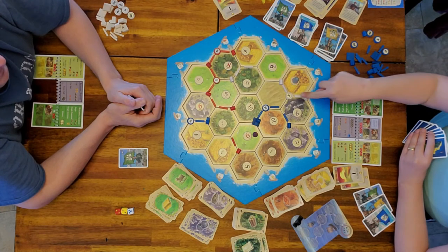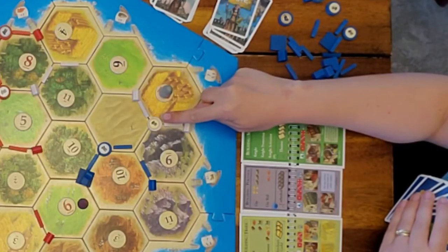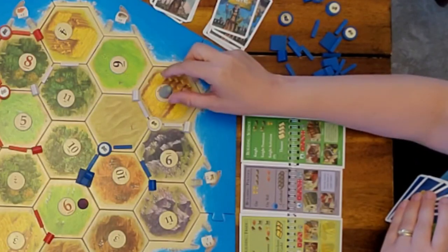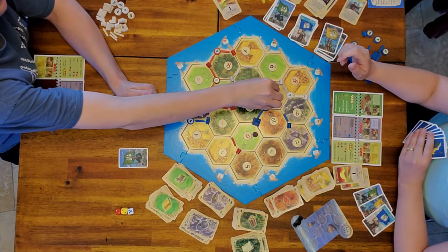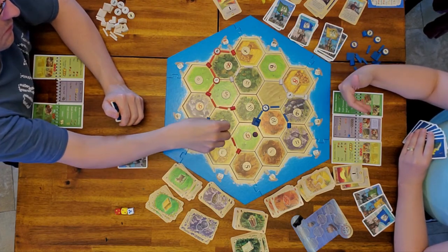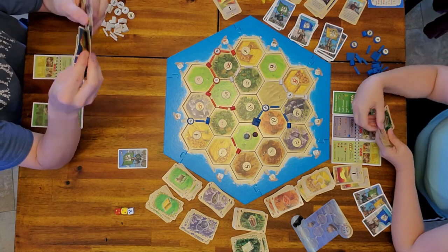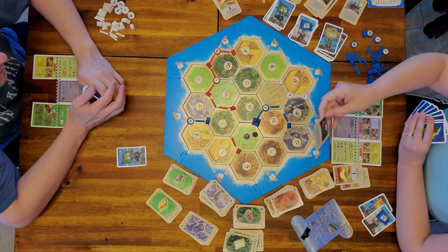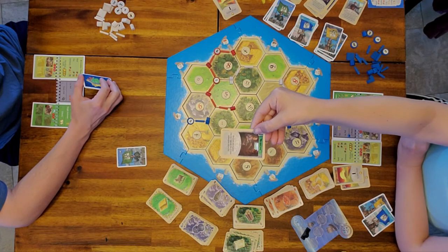One thing knights can do is displace the robber. Dad's knight is active, so he's going to displace the robber and move him somewhere else. The knight goes inactive, and it acts like rolling a seven — he places the robber and steals from a player. I'm also playing the Medicine card, which lets me build a city for one less wheat and one less rock.